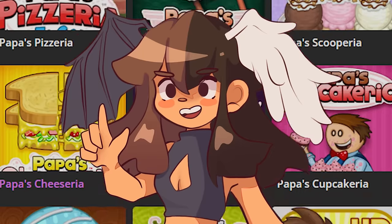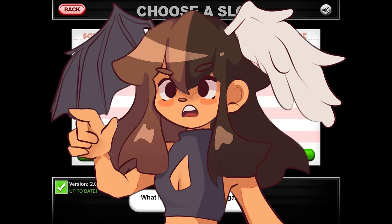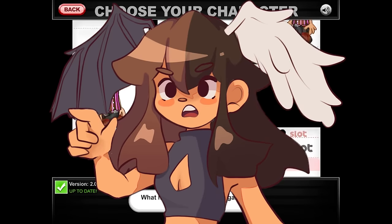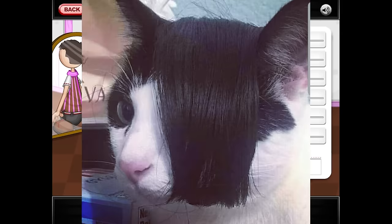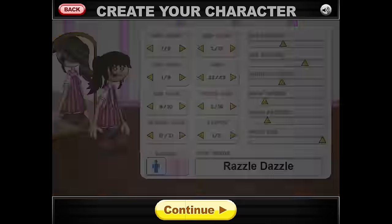We're continuing my quest of playing every Papa's game. People have told me that this one is impossibly hard because of the way the icing on the cupcakes is done. Our custom worker looks like we're gonna have to go emo phase again today — that's fine. We're still in the emo phase until they allow more customization, but that's okay.